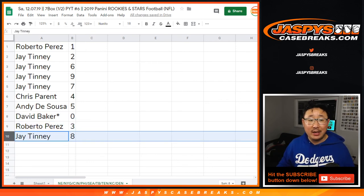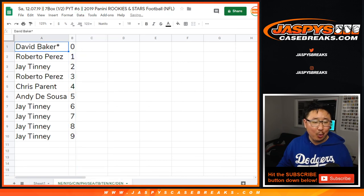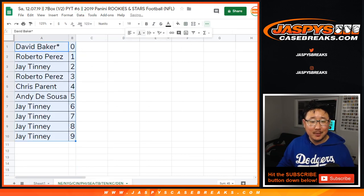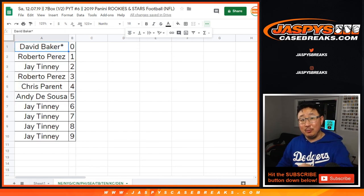Roberto with 3. J. with 8. Let's alphabetize and order those numerically by column B. And there you go. Break will be in a separate video. We'll see you for that one. Bye-bye.